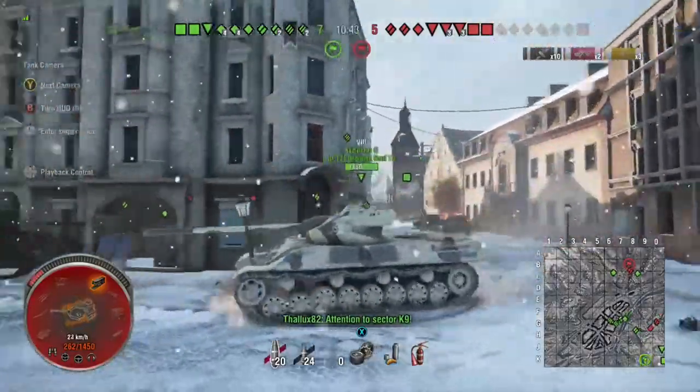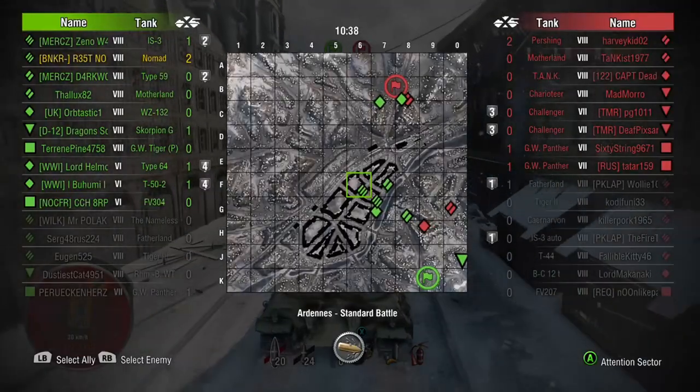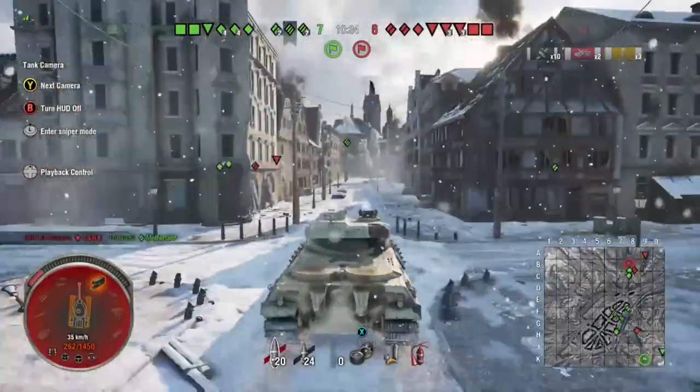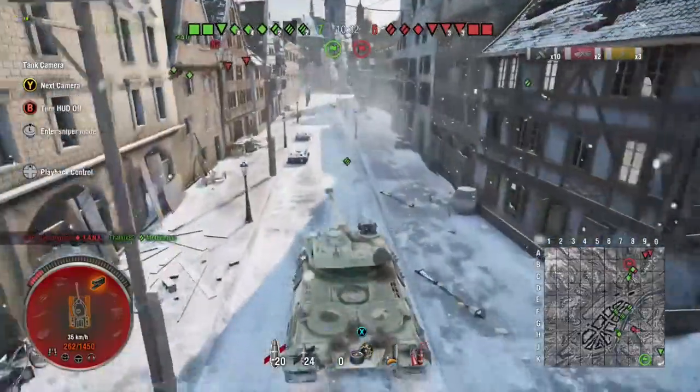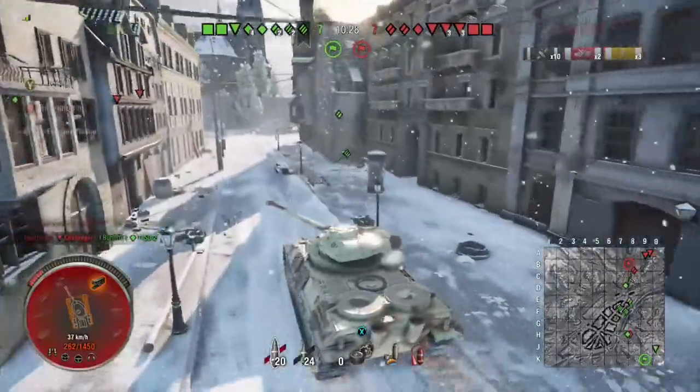This is a bit of a perilous position for the team because they're making a push on our base. We do have a couple of tanks up there, and I recognize one of the player names as a fairly good player, so I was hoping they could handle that. With how little hit points I've got, going up there would have left me exposed and made it easy to kill me.